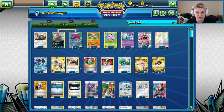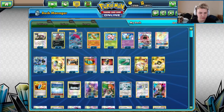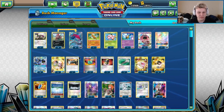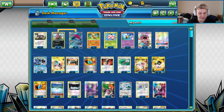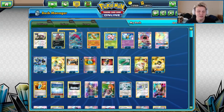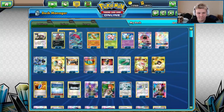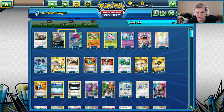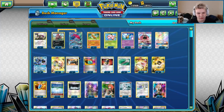Three Counter Catcher — the evolution of the deck through our group is interesting. At Portland and Anaheim we played one Counter Catcher; now it's up to three. I got almost no use out of it at Portland, a ton of use at Anaheim. Playing three you're going to get a ton of use out of it. Even though I dropped after round seven or eight, the Counter Catcher was super good — specifically very good against Blastoise decks.